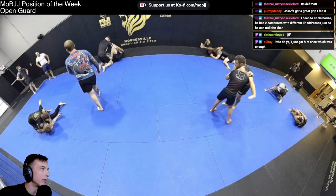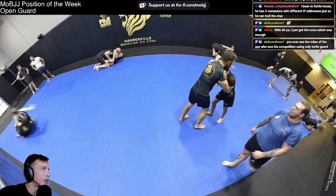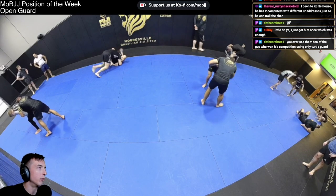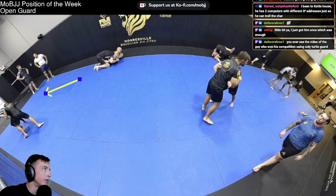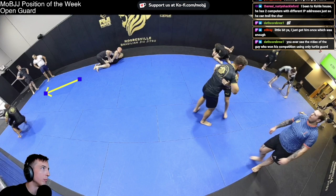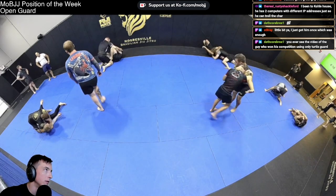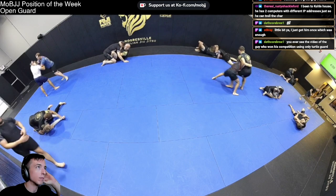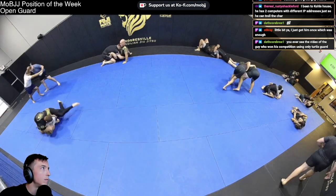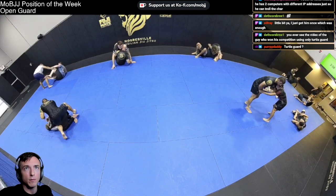Nice good trip from Jason — a rear ko-uchi kind of thing, I believe that's the judo term. Watch Jason here: he walks Justin forward, gets Justin stepping, then hits a quick change of momentum to bring Justin backwards and blocks the foot before Justin can adjust.